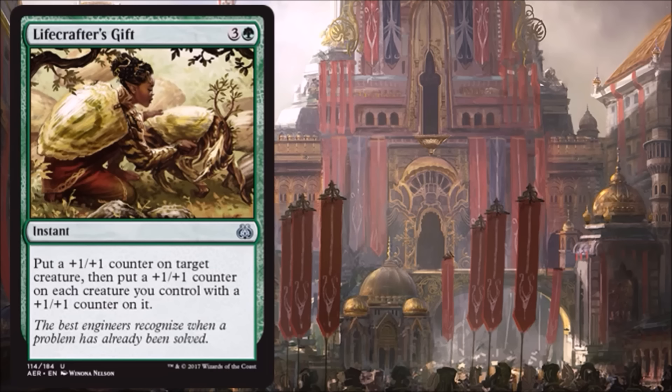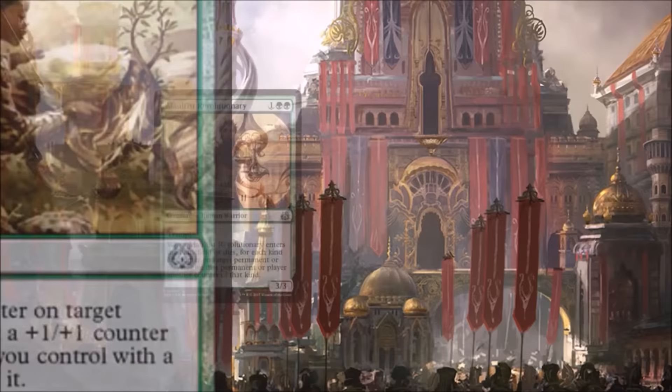Lifecrafter's Gift is okay in certain decks — it's an instant and works as a nice combat trick. I'm not going to run this though if I don't have a lot of other good ways to add +1/+1 counters to creatures. I don't think it does enough just to add one +1/+1 counter for four mana, even at instant speed. But if I have a lot of cards that do that, then this is fine to run.